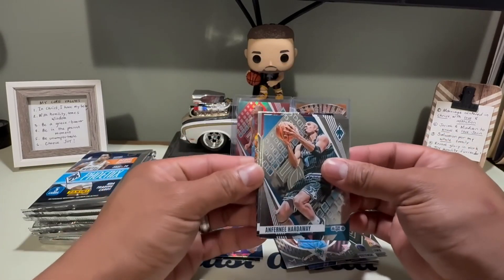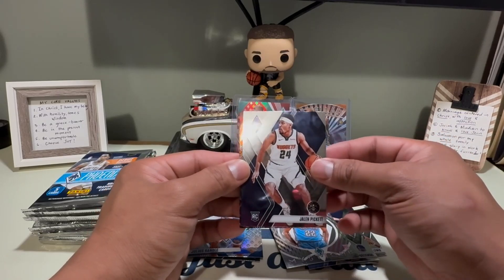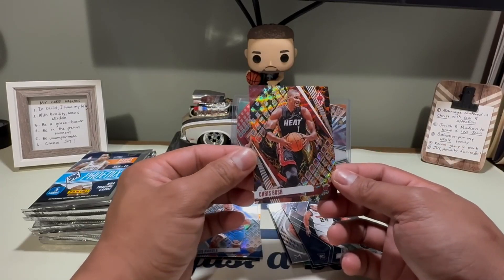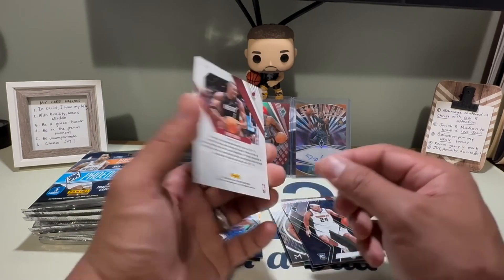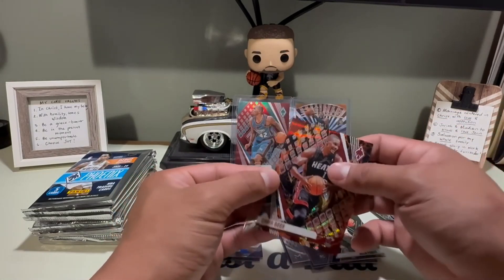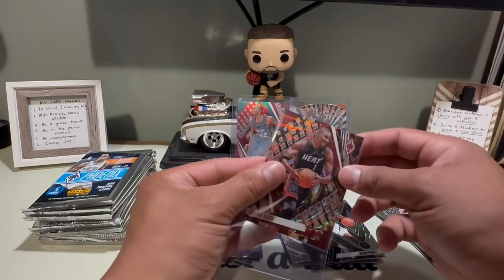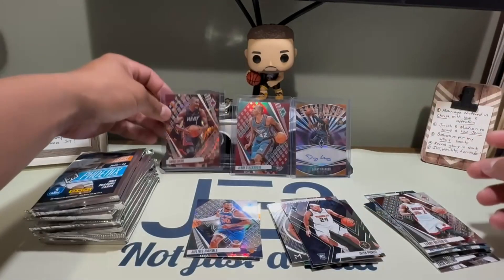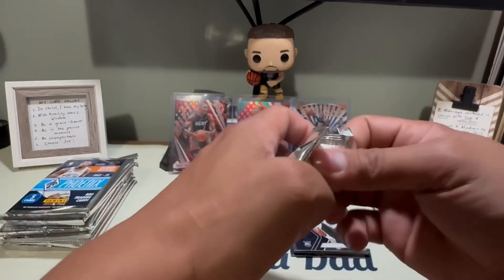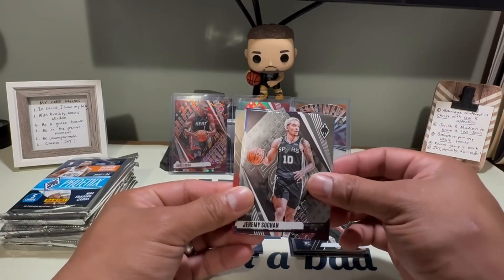Next pack: we have Rozier the Third and Pickett for the rookie. And what's this — Chris Bosh! That is cool, out of 75. We're getting all the vets though, no Victor Wembanyama yet. That's two numbered cards now. We're about 15-20 minutes in with 12 packs. Next: Scoot Henderson for the Spurs, blue Stephen Curry.